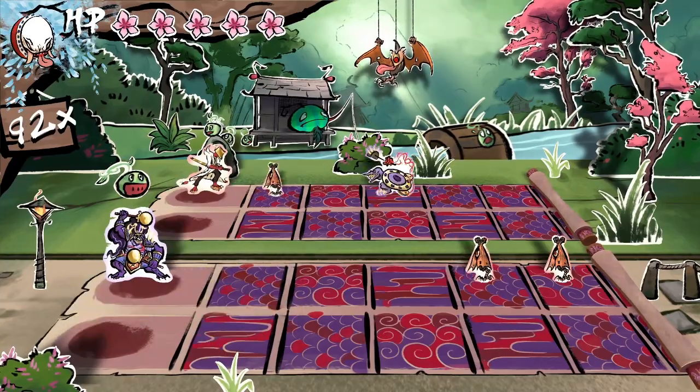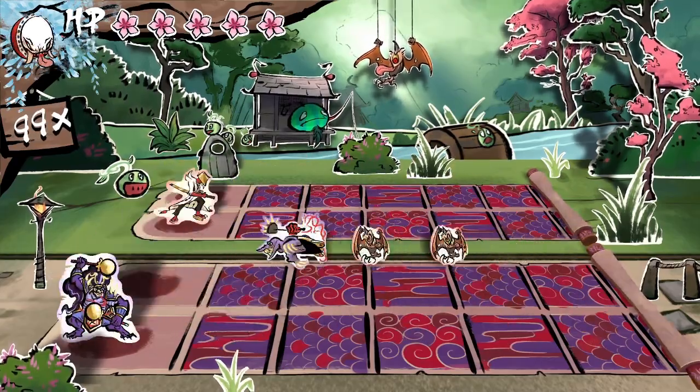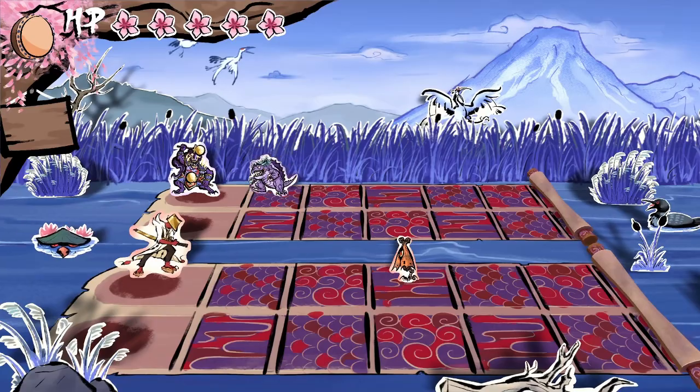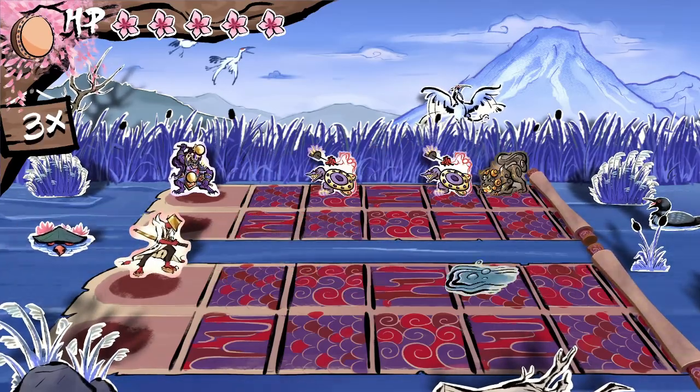However, each enemy is only vulnerable to one of the two characters. In addition to shuffling the characters up and down, the player must occasionally hit a button to switch their positions. The overall mechanics are certainly similar enough — move and switch the characters to kill color-coded enemies.